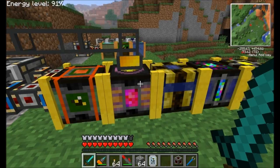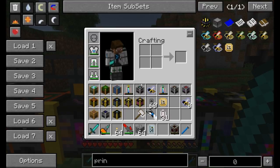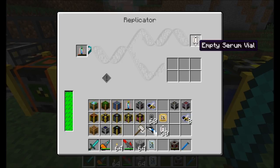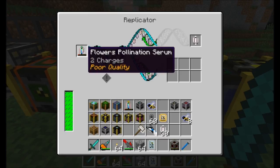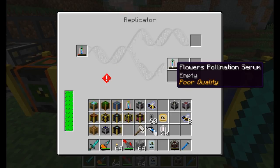Note that the more charges a serum has, the lower the quality. Right now there's no effect of quality in the mod, but something in the future will change that. The replicator is another important block — if you've discovered something you want to use a lot, like the flowers pollination serum, you place that in the left and an empty serum vial in the right, and it'll replicate it for you. It uses quite a lot of Minecraft Joules, but this way you can have multiple flower pollination serums. The replicated serum comes out empty, so you still have to fill it up in the synthesizer.